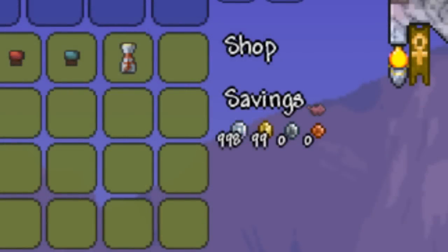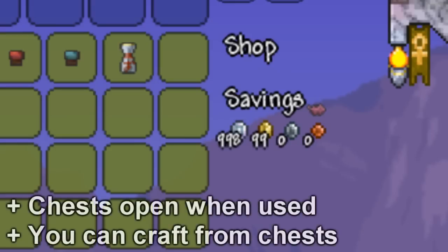It's now possible to buy things with gold, silver, and platinum even if the coins are not in your inventory — all the coins in your chest will appear as savings and you're free to spend them at merchants and NPCs. It's also now possible to craft straight from the chest, and chests will visually open when in use so you can see which chests are open and which you are using.